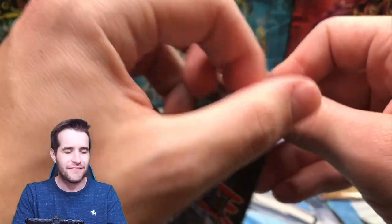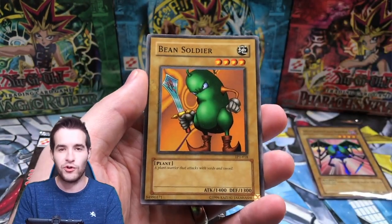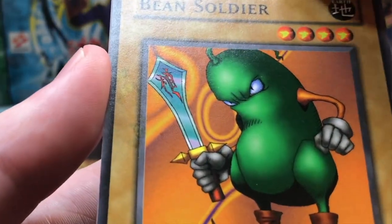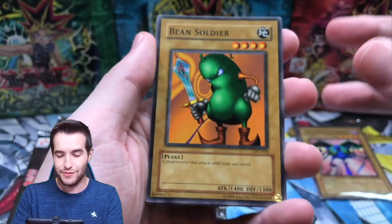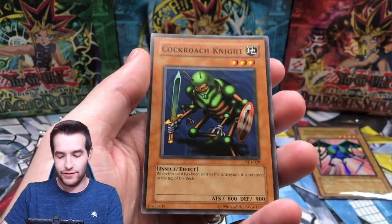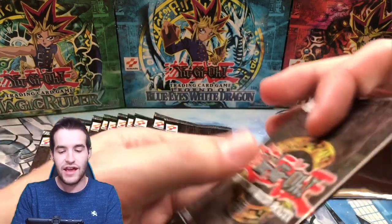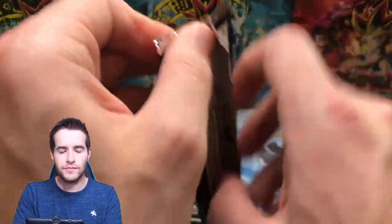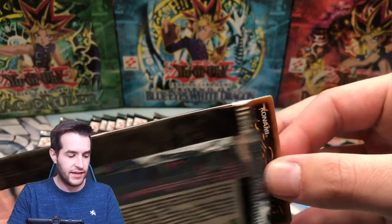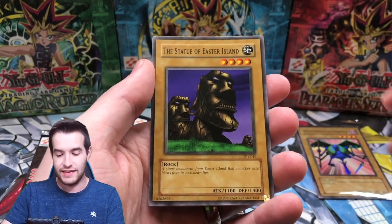That was like the third or fourth pack we pulled it in. Now I really want an Axe Raider - Mech Chaser and Axe Raider in one box would be crazy. And of course White Hole - I've never owned a White Hole, it's the only one I don't own. We do want to hit the Blue Medicine - that's one that Gezi needs in PSA 10. Gezi is the one who collects every single thing in PSA 10 possible, so if I get one and it can grade a 10, I'm sure he'll want it.